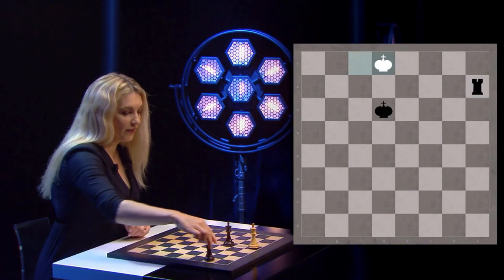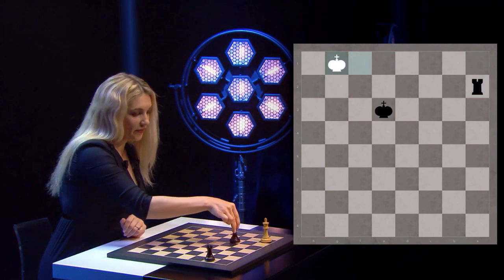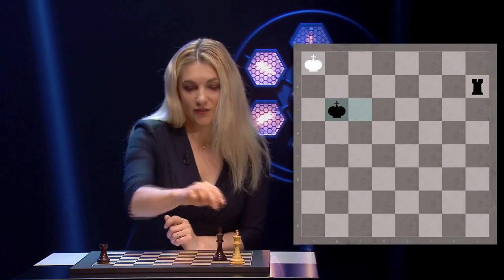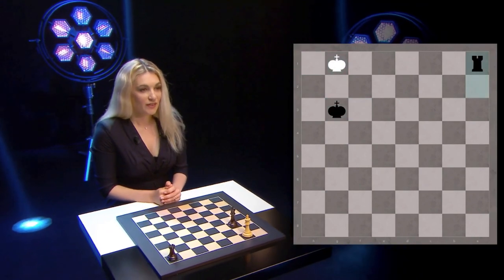Rook a1. White continues by playing king g1, king f3, king h1, king g3. And after king g1, rook a1 is mate. Here it is.